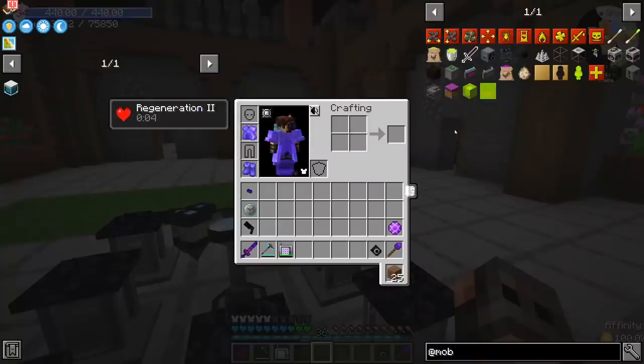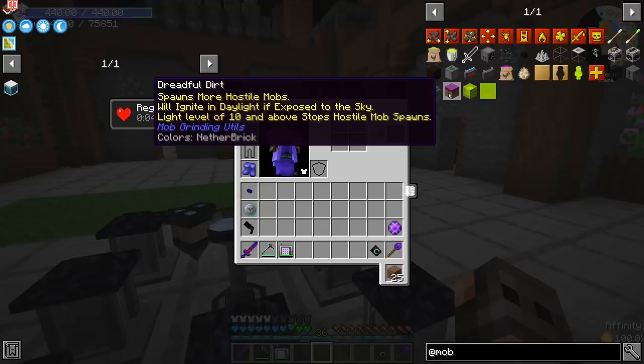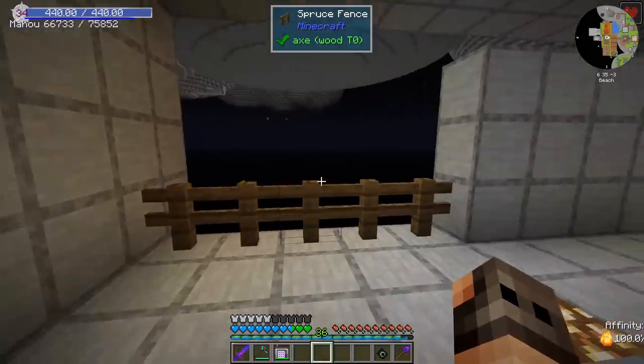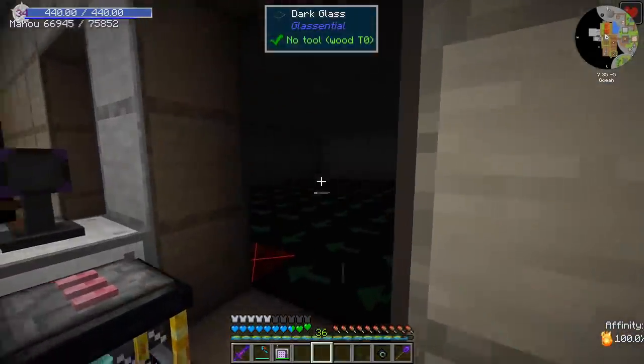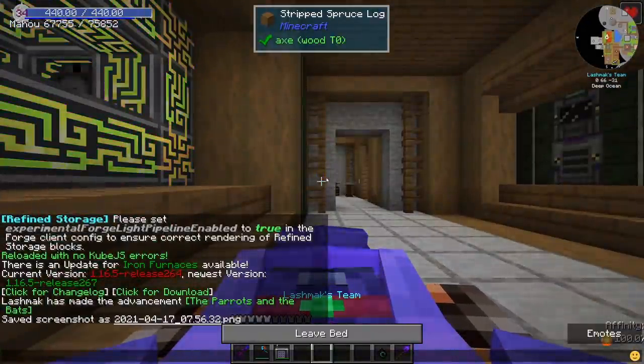You guys have been telling me that in the recent update of Mob Grinding Utilities, there is something called dreadful dirt, which is apparently a substitute for cursed dirt. I have absolutely no idea if it's going to be better for our mob farm or not, because this is a skyblock and we get tons of mobs. But that is something we can at least try to get.